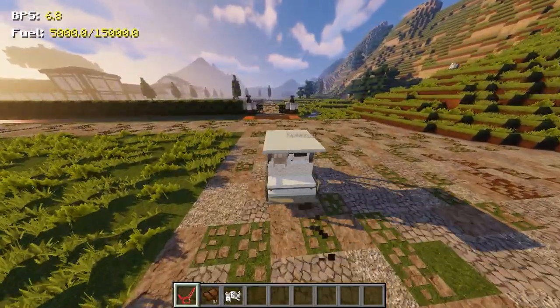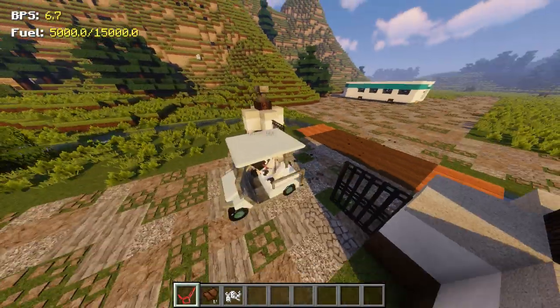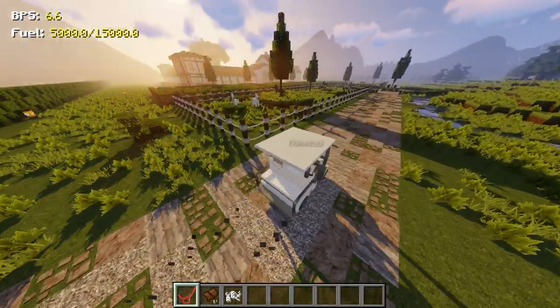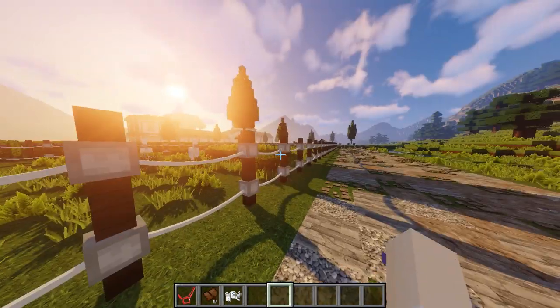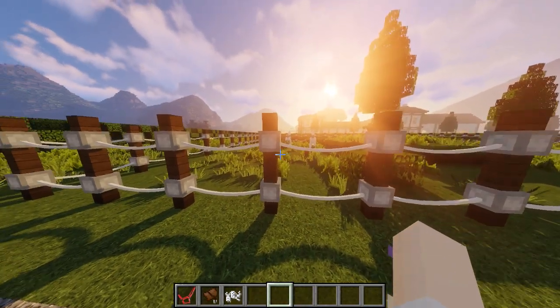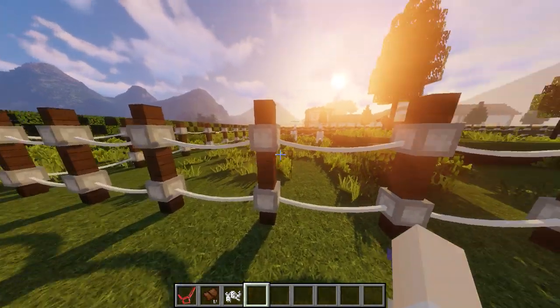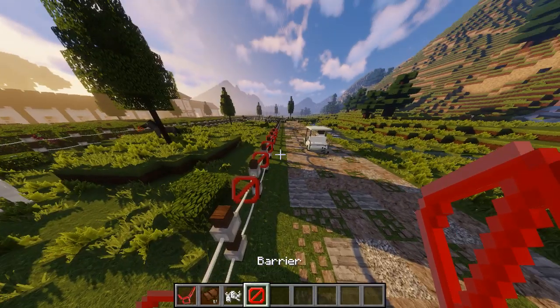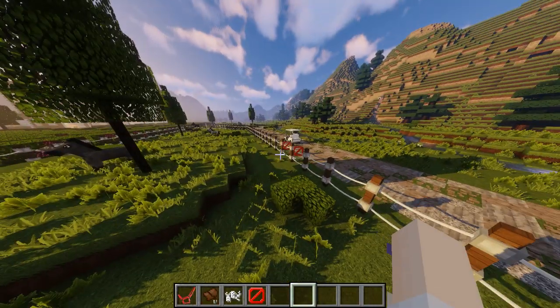Here we have the entrance. The whole estate is basically surrounded by a creek, so we had to build a beautiful bridge. This is part of what you saw with the sneak peek — as you can see, this is letter bunting connected without any letters, and we've placed barrier blocks in between so it's actually functional. In here we have our beautiful horses.